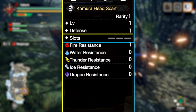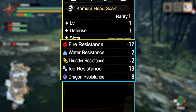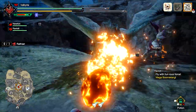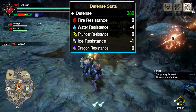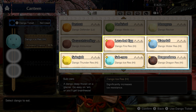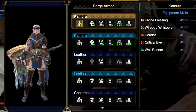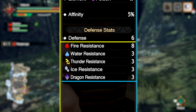Next we have resistances. For example, the Kimura headpiece has one point of fire resistance. Each armor piece can have positive or negative resistance to elements — and just like you can deal elemental damage to monsters, they can deal it to you. So if you're hunting a fire-breathing dragon, keep an eye on your fire resistance. Your total defense and resistances are added up across all armor you're wearing, so upgrade all pieces, not just a few. Also, when you eat a meal you can eat for skills that increase elemental resistances to help negate any negative resistances your armor might have. If I preview the whole Kimura set, page 3 of the equipment menu shows 6 defense, 8 fire resistance, and 3 resistance to all other elements.